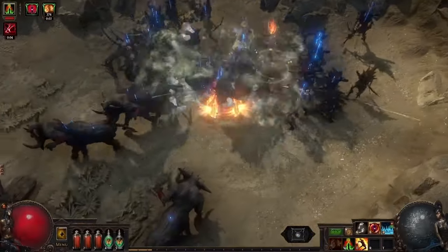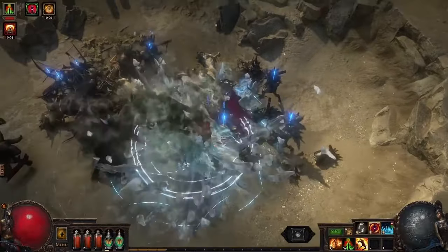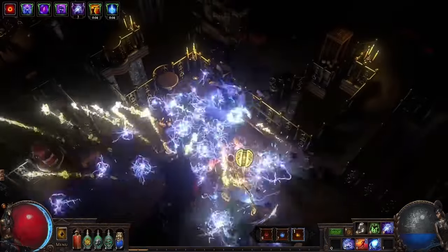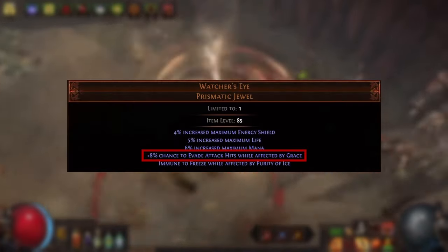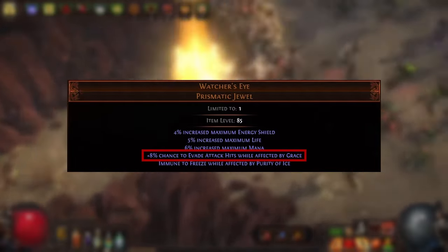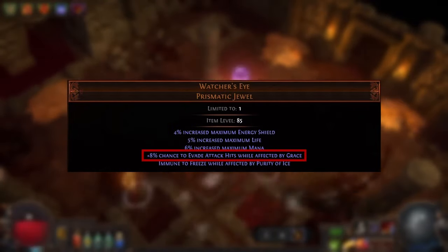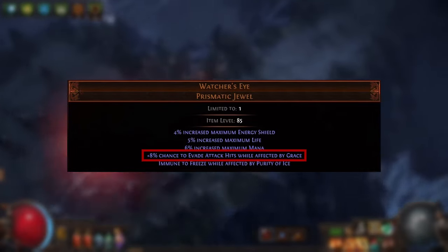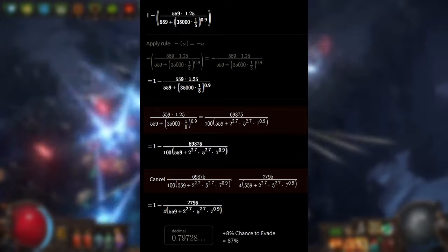By inflicting blind on monsters you can massively improve evasion efficiency. A standard level 85 monster that is blinded with no additional blind effect has 447 accuracy rating — to reach the 87% evade sweet spot, you now only need 50,000 evasion rating, reducible further with additional blind effect. There's also a strong modifier on a Watcher's Eye jewel that provides additional chance to evade attacks while affected by Grace, rolling up to 8%. This modifier is unaffected by modifiers to evasion or accuracy but is scaled by Wind Dancer's more chance to evade modifier. Against the average level 85 monster, you'd only need about 35,000 evasion with a max-roll Watcher's Eye, dropping to 27,000 if you're also blinding monsters.